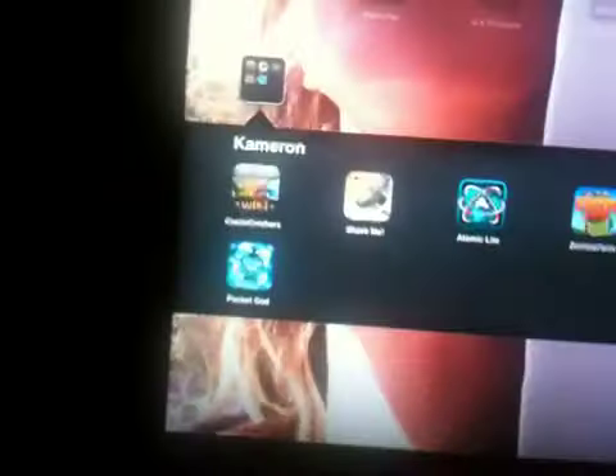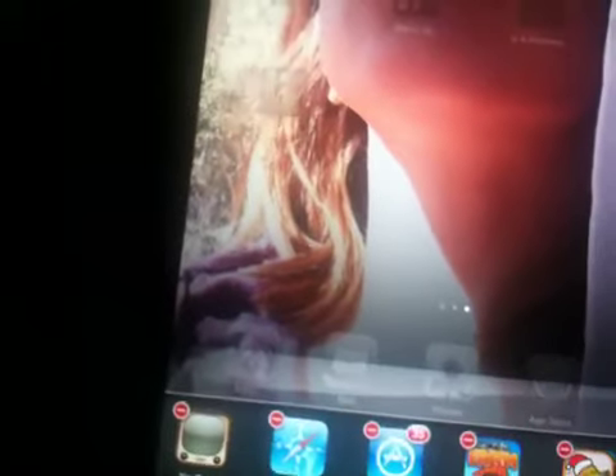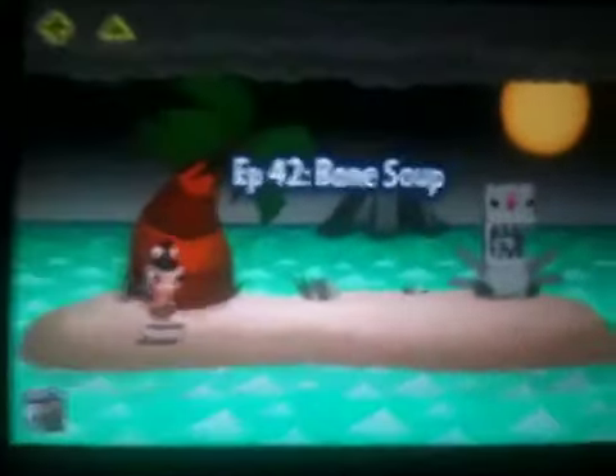Alright, so to get rid of that glitch, you just want to come over here to your multitasking bar. Hold it down. Click the minus button, and then open up the app again. Okay, so that's it.